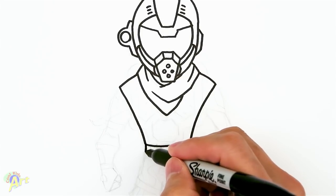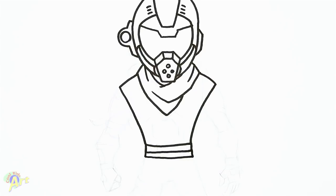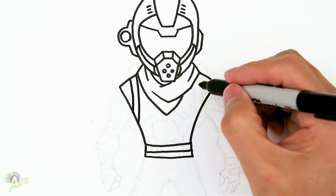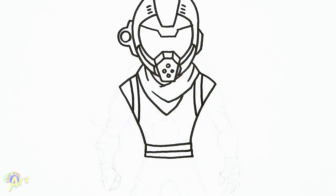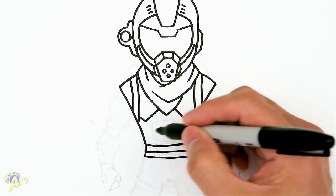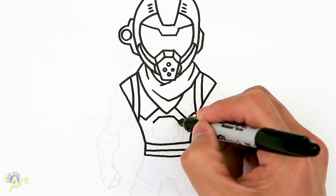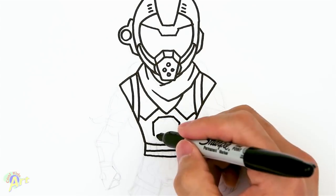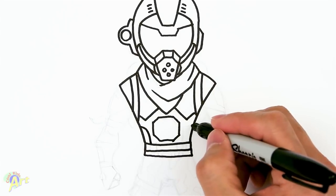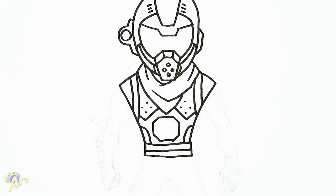Now let's draw the belt — we're just going down with these long rectangles. There are two of them. Now let's draw some details on the torso: there's one strap here and another strap here. There's some detail here so I'll just draw a little plating. This is pretty simple — we're just drawing stuff on the inside. Come straight down, angle a little bit, close it off. On the side draw a little curve so it looks more like plating, and there's a bunch of dots — I'll draw about four on each side.